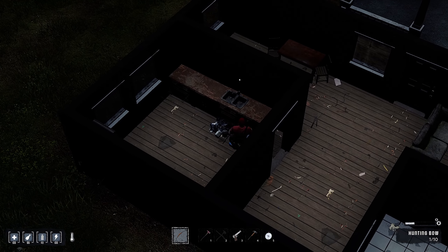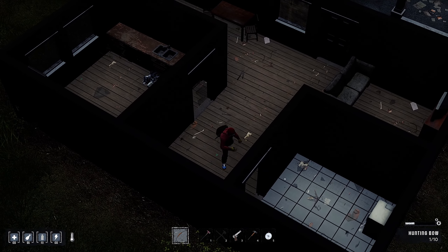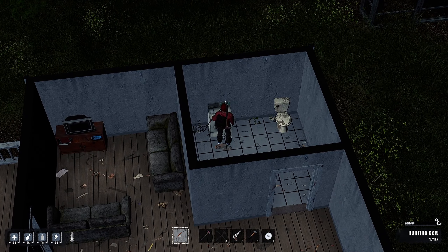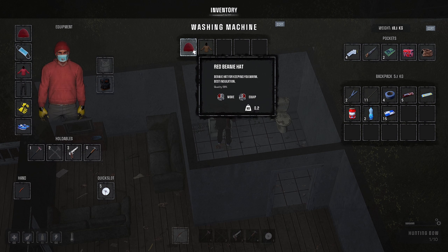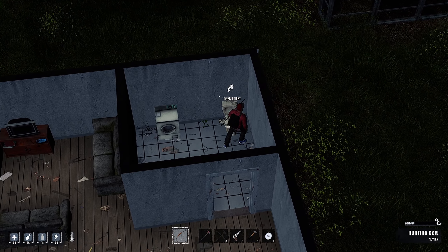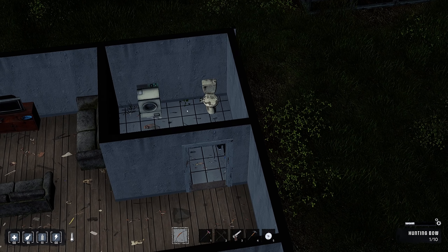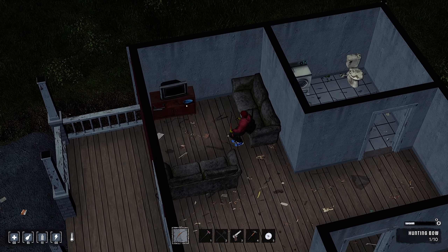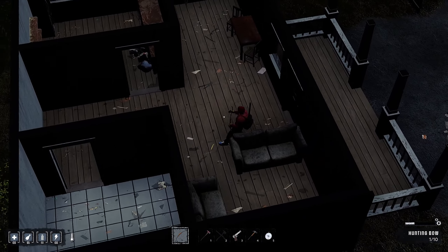Cupboard - nothing. The washing room, just some more clothes. Keeping you warm - best insulation, that's what I have. No dirty water. I would have taken it this time just because I have a home now. I can store all my dirty water in a toilet.